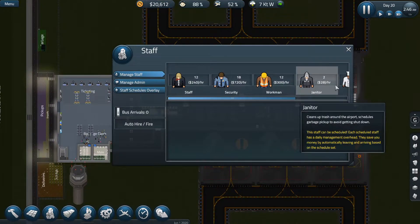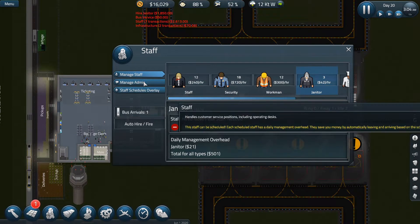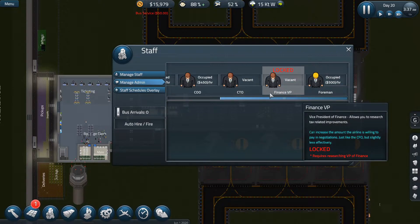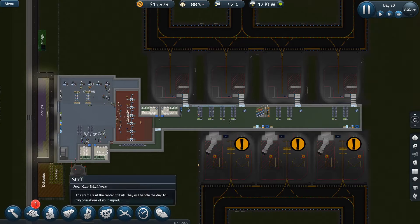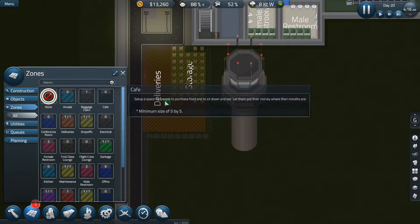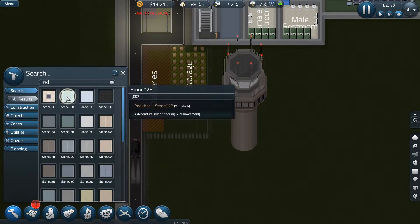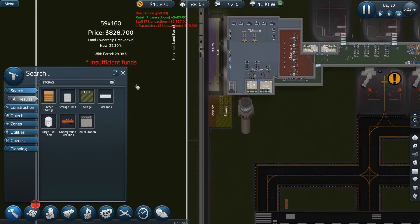I think we need to hire one more janitor in here. For admins, the research technology — we'll hold off on that because that's going to be like 500 more an hour, and that's going to be a lot of money. Storage zones are full, so we'll increase the storage zone area. There we go — big storage zone now.